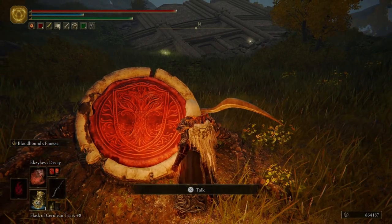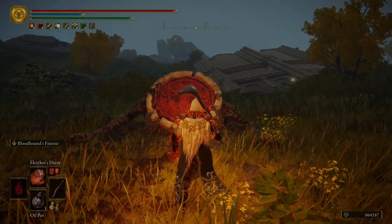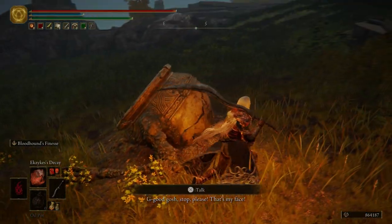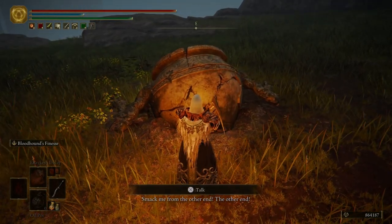To be able to get him out this time, we're actually going to need an oil pot. Throw an oil pot on him. Gosh! Stop! Please! That's my face! Smack me from the other end! The other end!